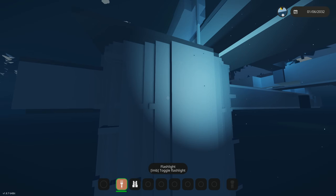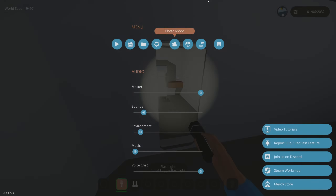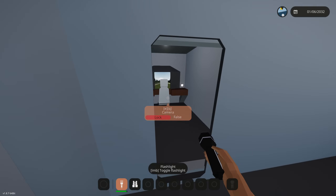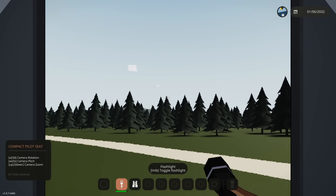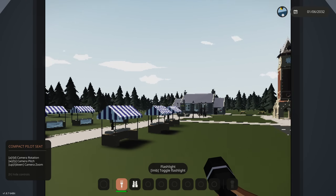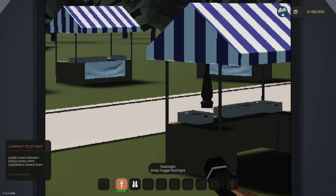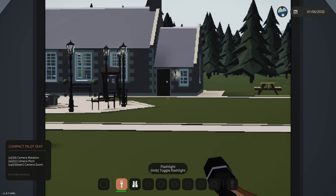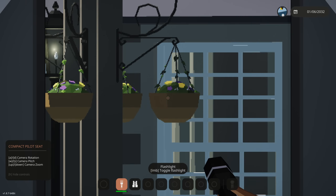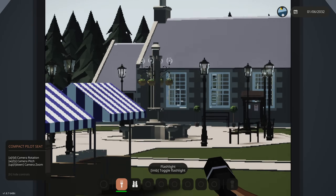All right, let's get this started. We're going to click spawn tsunami and it will be here any minute. We're going on the camera seat to do some circles and see where it's coming from. Over here we have some lemonade stands of some sort. This camera has really good zoom — let's zoom in as far as we can.